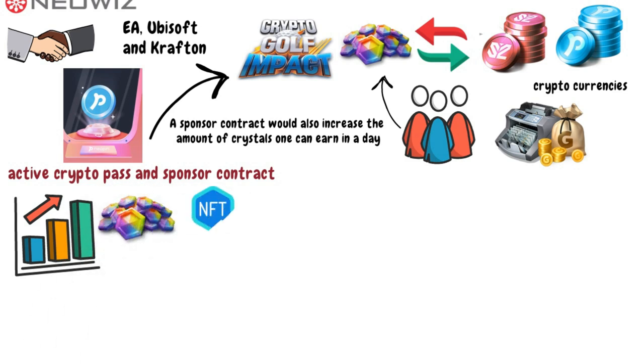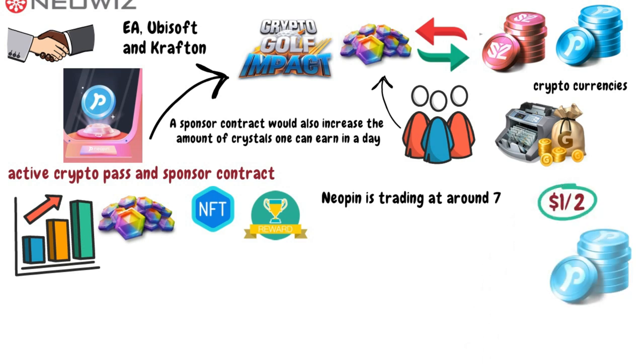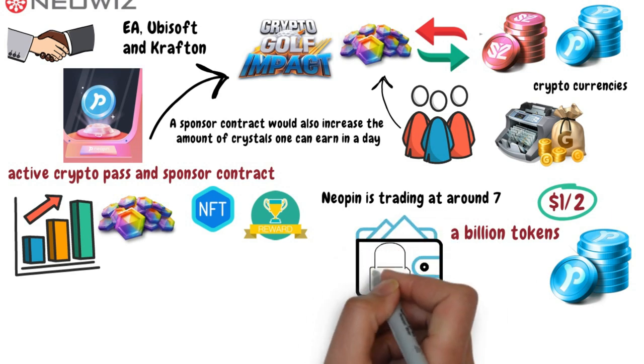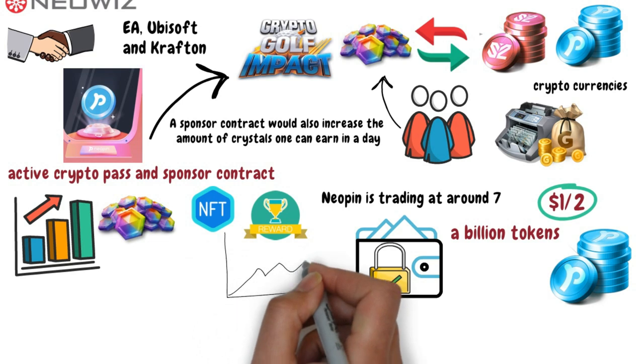There are even plans for NFTs and crystal rewards for all the holders. As of making this video, Neopin is trading at around $7.5. Another interesting fact about NPT is that it is limited to only a billion tokens, meaning that it is deflationary by nature. As more and more tokens will be burned or locked up in forgotten wallets, the supply will dwindle, boosting the value of the token.